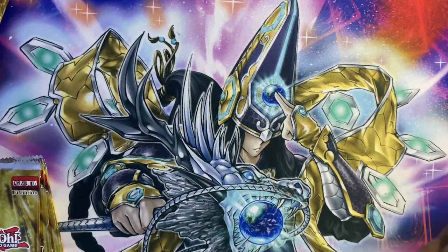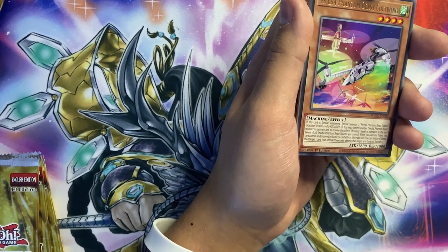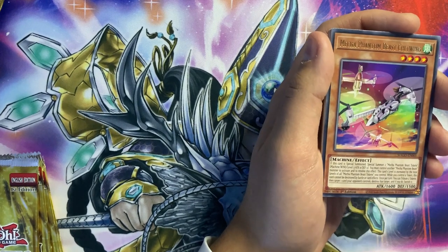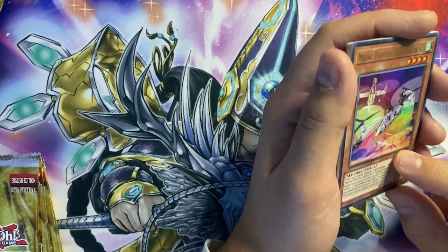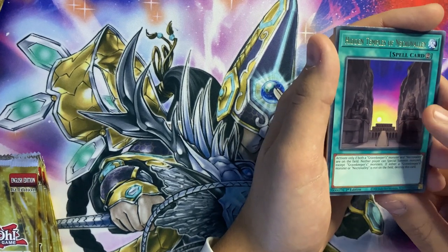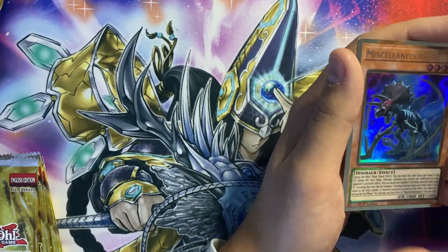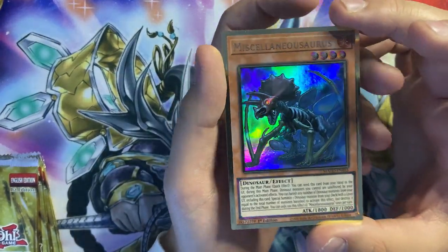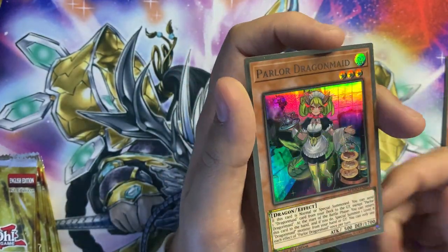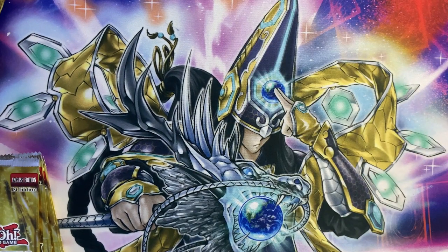On to box number four. I want another Golden Lord, maybe an Impermanence. Copwing — this only came as a rare previously, so good to actually get a reprint. Tachyon Dragon, Hidden Temples of Necro Valley — shoutout to the Gravekeeper players. Night Beam, Scrapper Cycler, another Miscellaneasaurus — really happy with that. And we've got Parlor Dragon Maid — that's the first copy of her. So can we get a playset of Miscellaneasaurus? I sleeved up the last one.